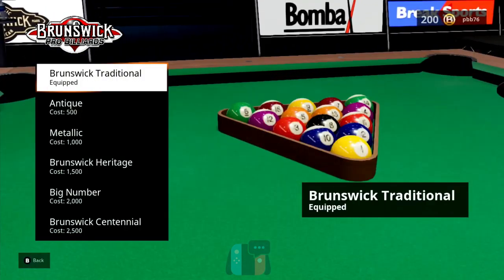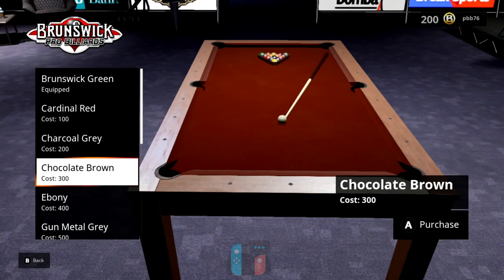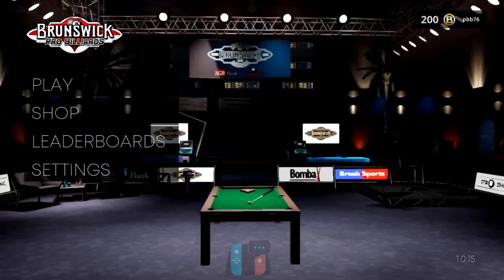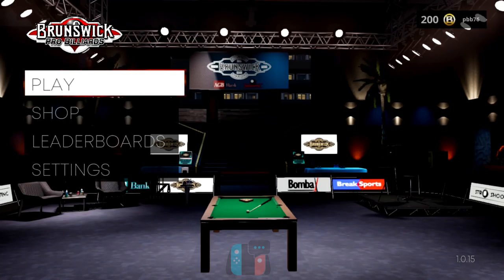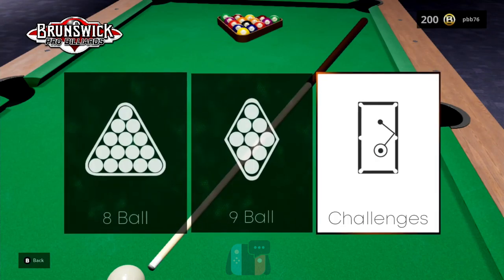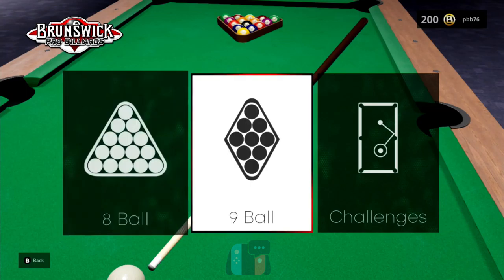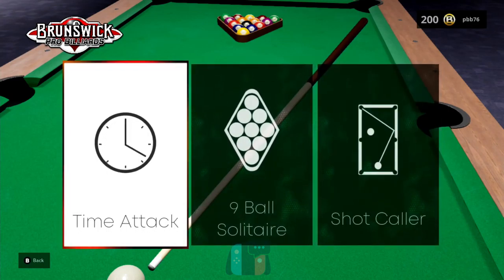There are different ball sets you can pay for, different cloth colors, and different tables as well. In the trailers I watched before release there are some really nice tables, so it's a bit jarring when you start the game and you're stuck with this basic, kind of flat-pack-looking table. The main issue for me is there's no real decent single-player mode — there's no career mode, which is really a letdown. You literally just get eight ball, nine ball, online, local, or AI, and then there's a challenge mode.